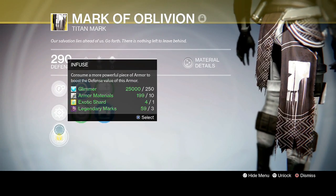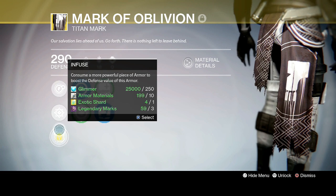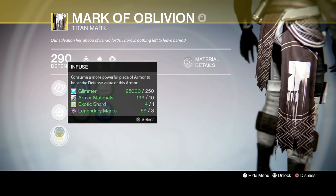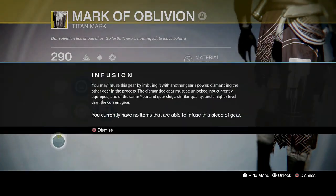This final perk is used to boost the defense value of this armor. I don't have any more powerful armor than this — it's 290 defense, the highest piece I've got. There's no way I can infuse it with anything right now.